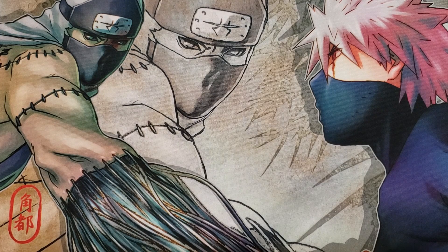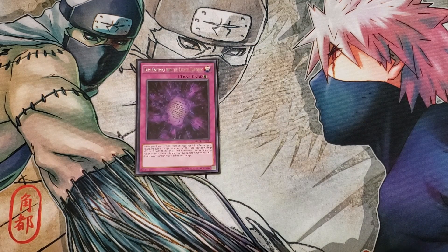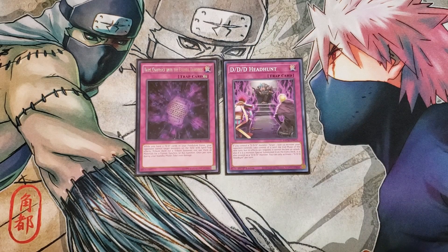For the traps, we're just going to be playing two traps. First, a single copy of Dark Contract with Eternal Darkness. This card is absolutely broken — while you have two D.D. cards in your Pendulum Zone, your opponent cannot target monsters on the field with spell or trap effects, tribute them for tribute summons, nor use them as material for a Fusion, Synchro, or XYZ summon. Once per turn during your standby phase, you take 1,000 life points just like all other Dark Contract cards, but this card is an insanely powerful floodgate in this deck. And then we play a single copy of Head Hunt. Head Hunt is a really good one-of — if you control a D.D.D. monster, you can target one face-up monster your opponent controls and take control of it until the end phase of the next turn, but its effects are negated and it cannot declare attacks. Also, if a monster is summoned from the extra deck, it is also treated as a D.D.D. monster, which helps you go in for your copy of Machina X.